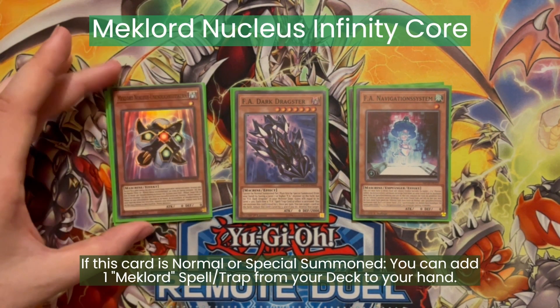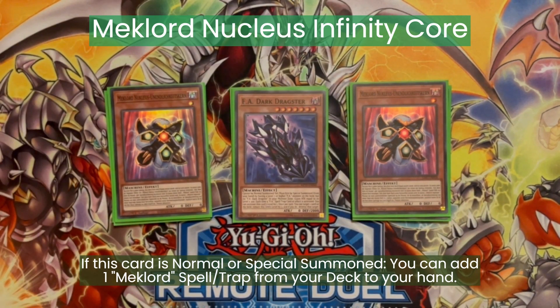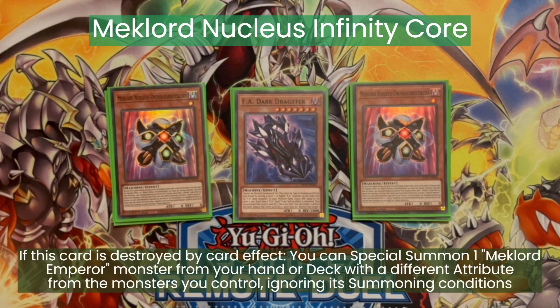And now the Mechlords. We are playing two Nucleus Core. This adds any Mechlord spell from the deck to the hand if it's normal or special summoned. And if it's destroyed by a card effect, we can special summon any Mechlord Imperator monster from our deck, ignoring its summoning conditions. Its attack equals its own defense — again, this comes up later.